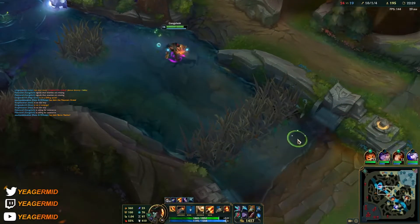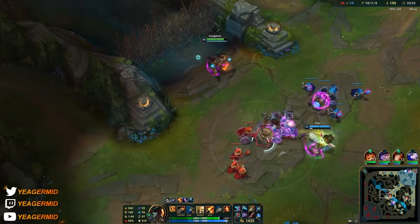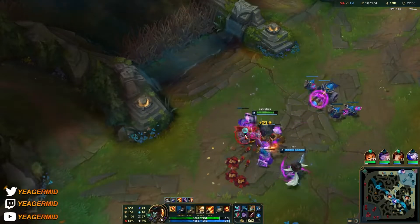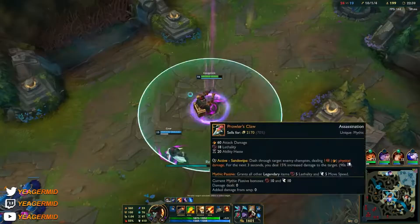Now we've secured Baron. We can split push, but honestly where GP shines is when you group up and go for these teamfights. That is what this champion is known for — so I'm going to base, get the Collector, and then start grouping up.